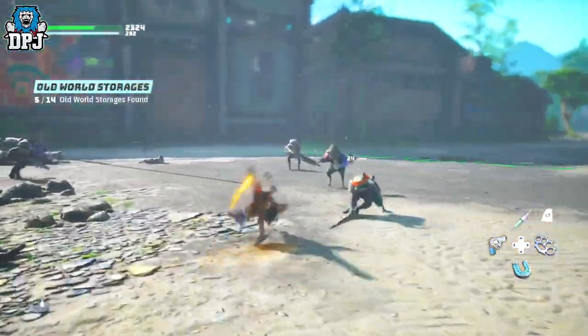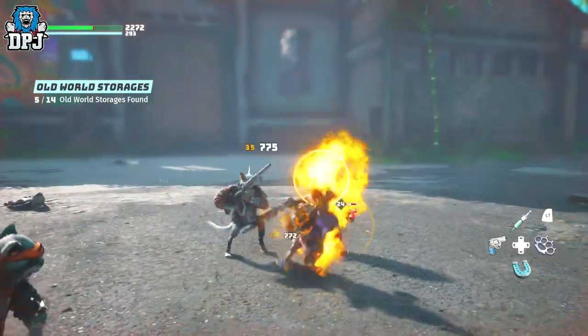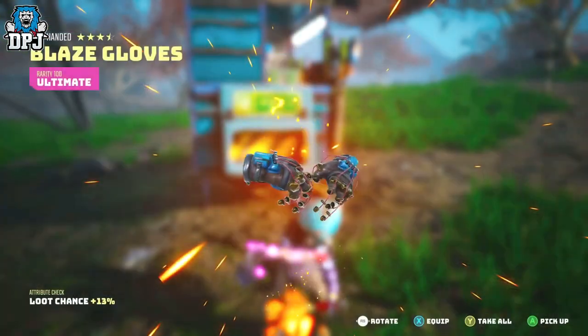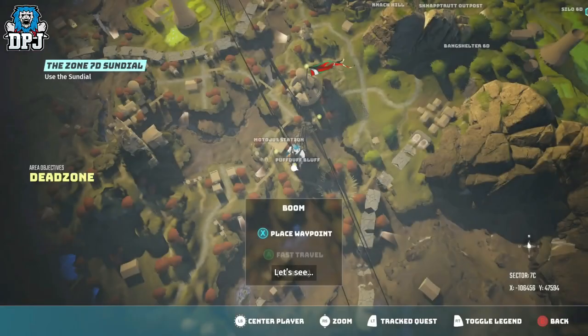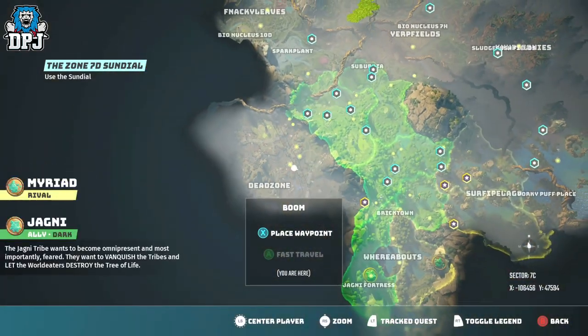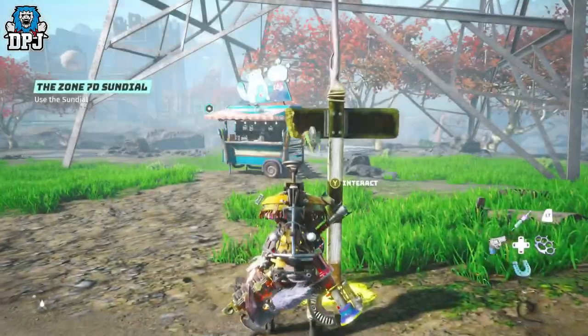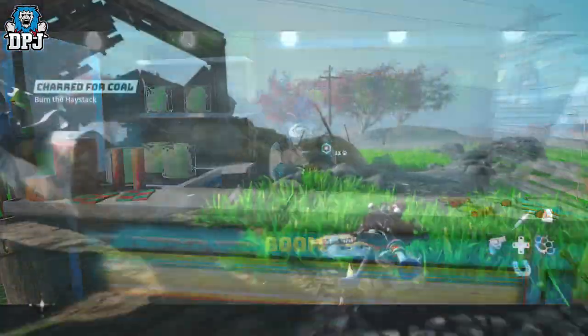In no particular order, first up we have the unarmed blazing gloves. What these basically do is add heat to your unarmed melee combat. The quest for these starts with an NPC called Boo. This quest isn't short at all, but within it, it actually opens up a couple of other weapons which we'll get onto later in the video.